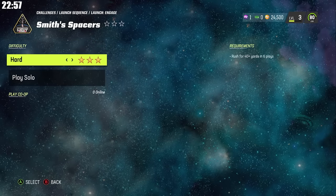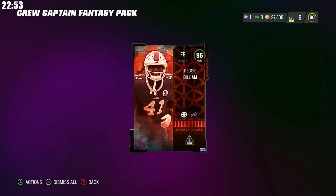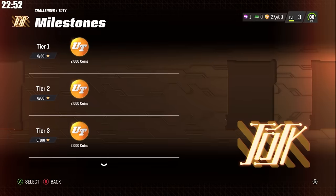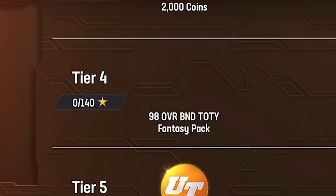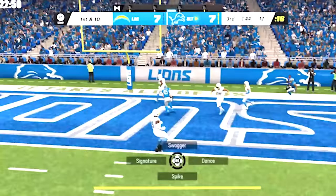Just two hours in, we move to our Mission Mutt solos, and I'm able to pick a captain. We go with Reggie Gilliam, because fullbacks tend to be a bit more expensive. Then it's time to move on to the Team of the Year solos. Once completing those, we'll get a free Team of the Year card, which is going to take several hours to grind out.